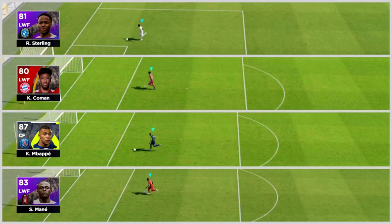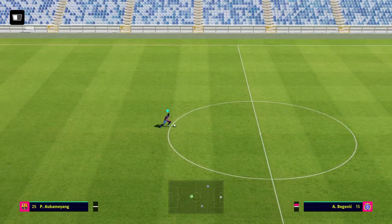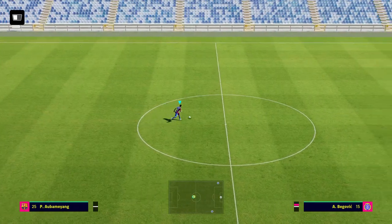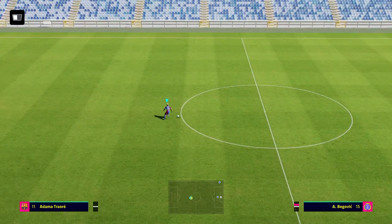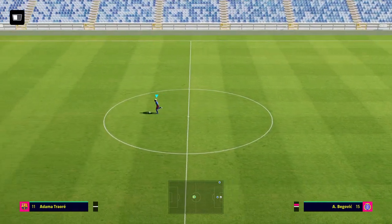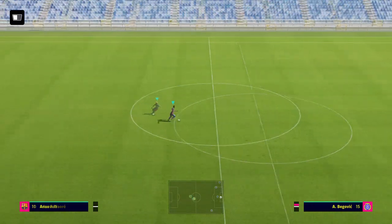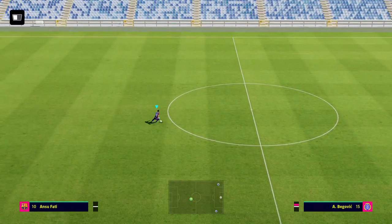Sterling rounds it off in what looked to be a little bit more of a landslide victory. Again, we could race these guys again and you could do this in training mode yourself and get Mbappe winning - it all depends on how quickly you're able to turn them. I tried to keep it as fair as possible - hold the sprint button for four or five seconds until they had to turn, then let it go. I'd like to see things expanded upon, including the likes of Adama Traore and Ansu Fati coming more to the fore.